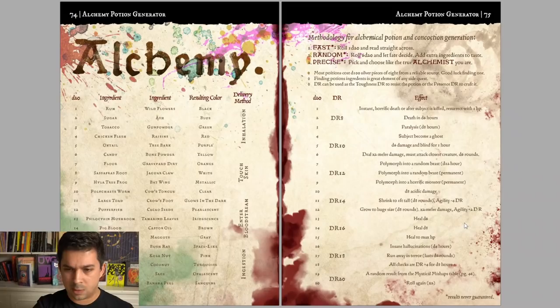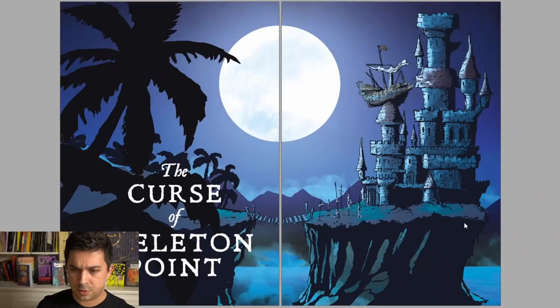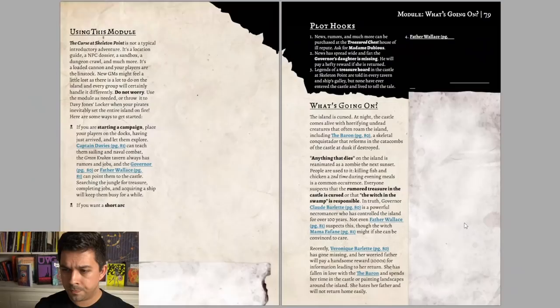I really love the design of the alchemy page. You can create potions by combining ingredients, get random colors, and produce all sorts of different effects. You can roll 1d20 and read straight across, roll on all three tables separately, or pick your own — lots of different options for players to make their own stuff.